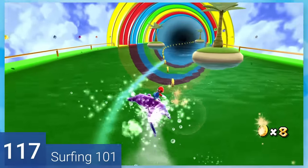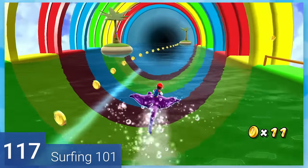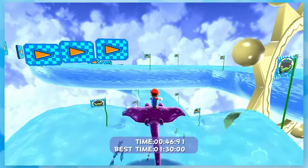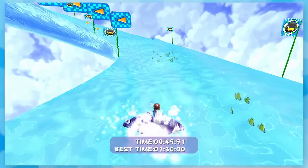117: Surfing 101. The mission name is pretty self-explanatory. You'll race surf off some gnarly waves, and it's a fun time. There's the possibility of you falling off, but the course is so easy that it won't happen.